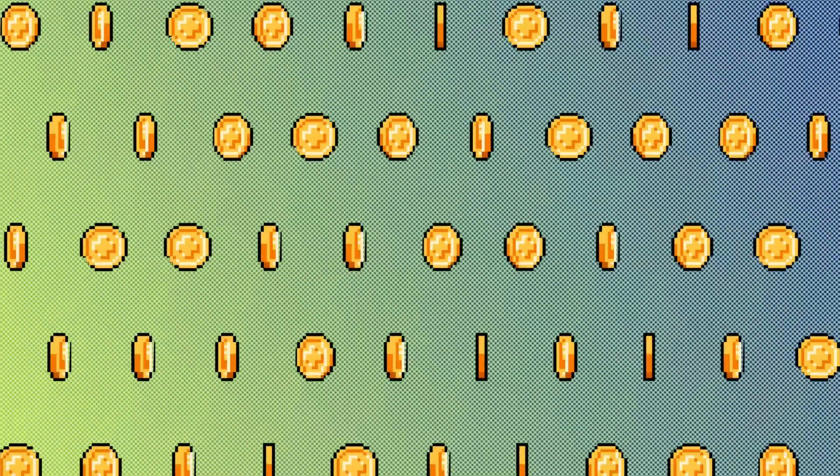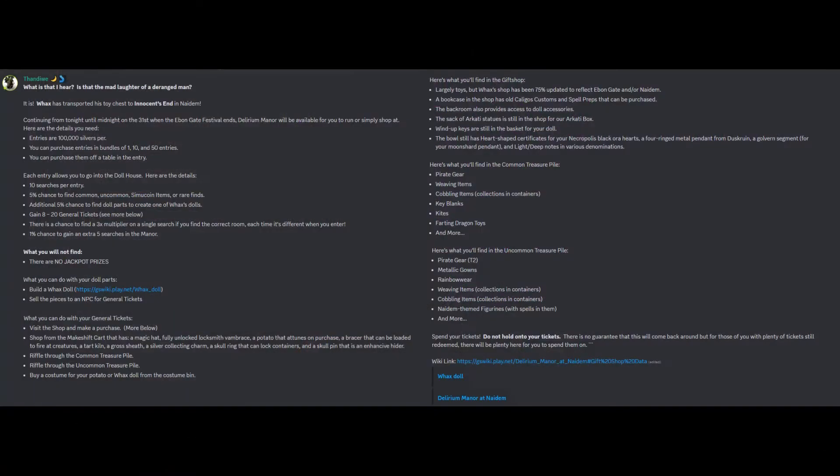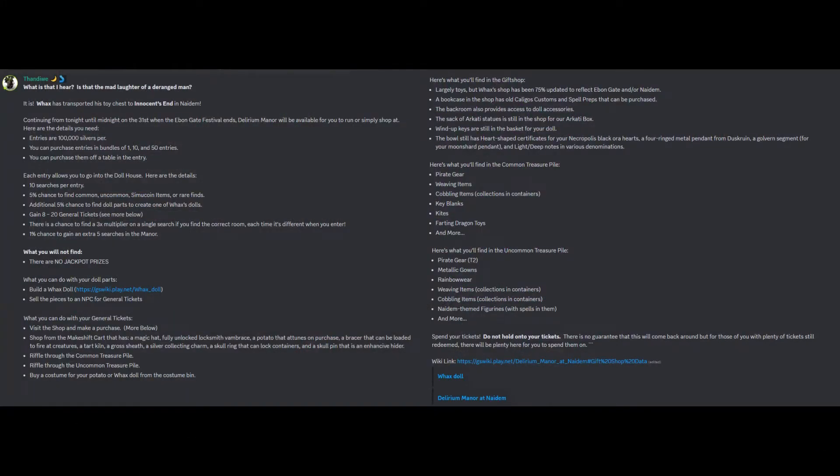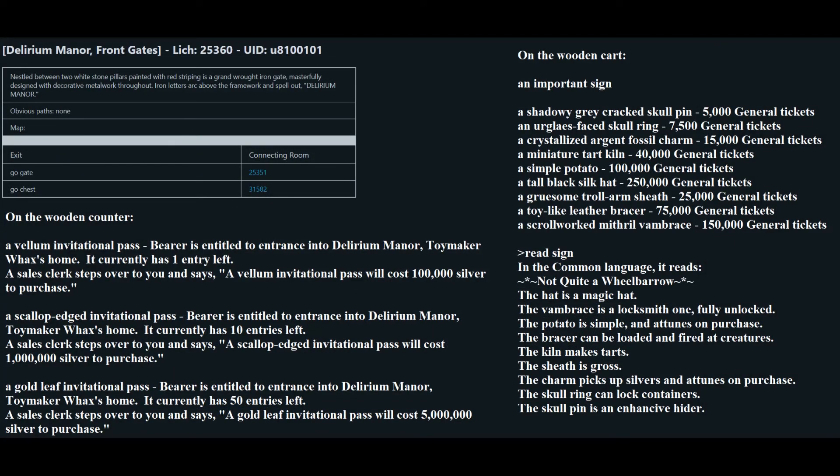Bonus content time! I was pleasantly shocked to wake up and find a mini Delirium Manor experience is now open until the end of Ebon Gate on October 31st at 11:59 PM Eastern. A Discord post went out in the event announcements thread highlighting all the details. You'll find the toy chest in Lich room 31582. Going into the chest puts you in room 25360. On the counter, you'll have entries for sale granting access to the game. One entry is 100,000 silver and they come in 1, 10, and 50 count versions.